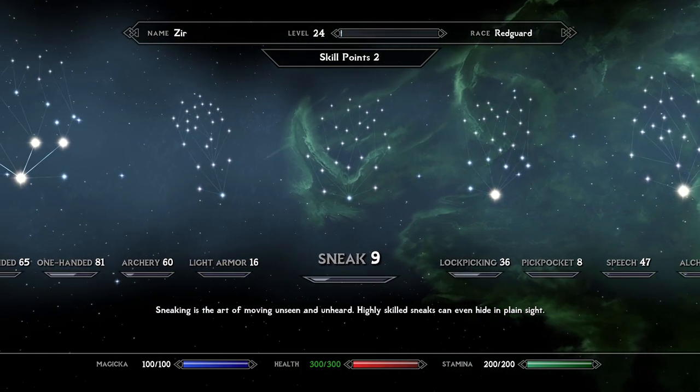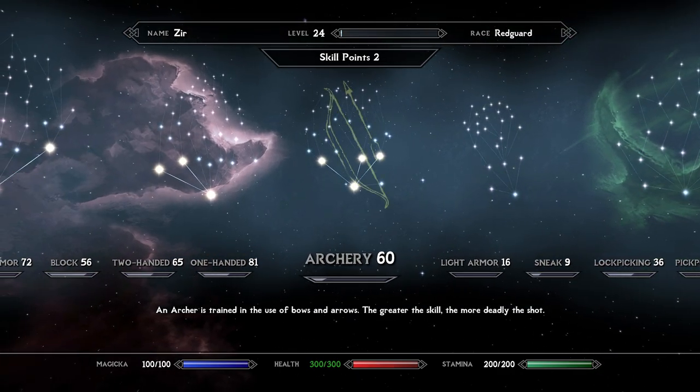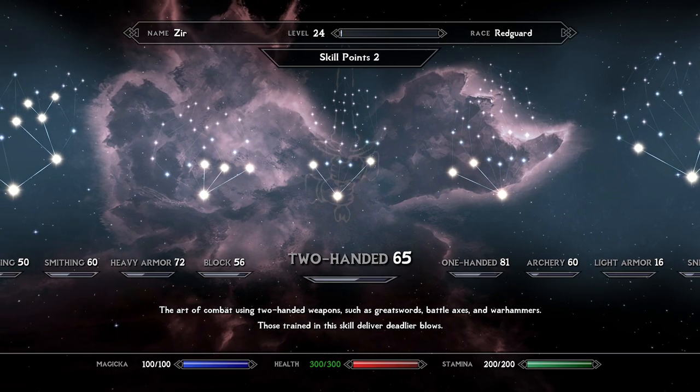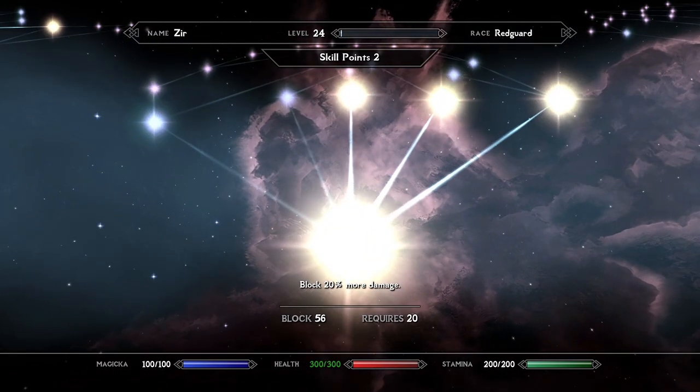It's easy to get the experience to move these skill trees forward. You even have practice dummies that you can hit to level up your one-handed, two-handed, blocking, and archery. So it's just so easy to do, but the problem is you don't have the perk points to put in.